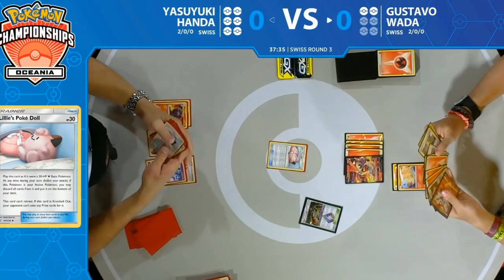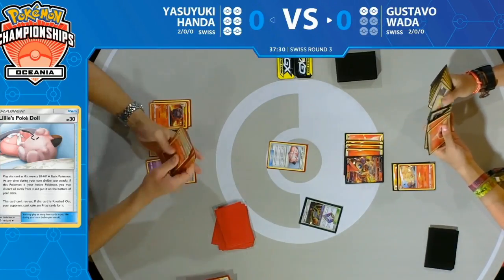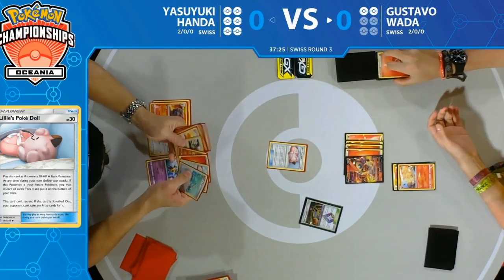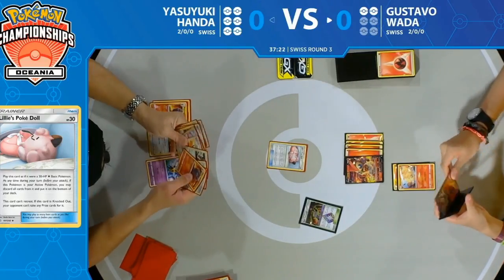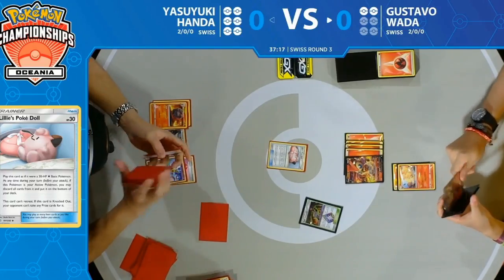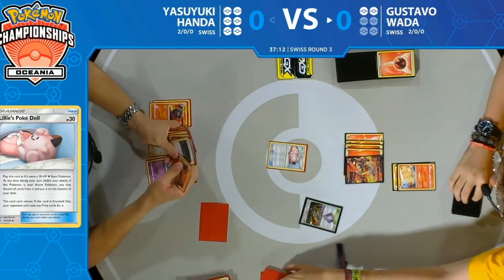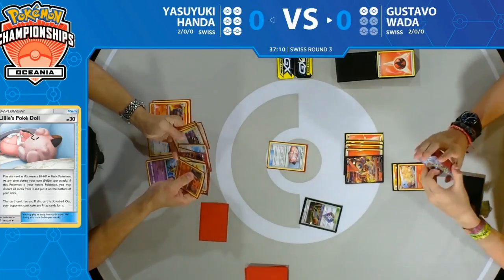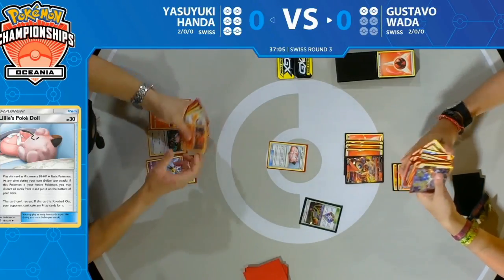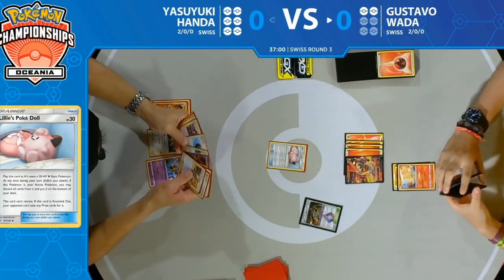Looking through his deck — I don't actually see any Mareeps left in there. There's the Ordinary Rod, one of the new cards from Sword and Shield — able to put back two Pokémon and/or two basic energy from your discard into your deck. Looks like he's putting a Magcargo onto the top of the deck as his choice with Smooth Over.